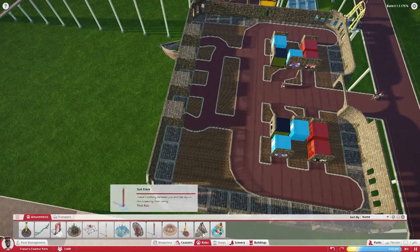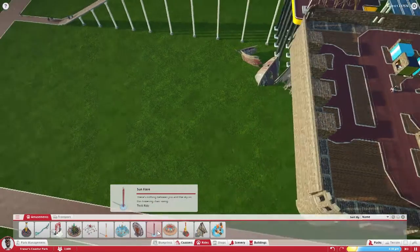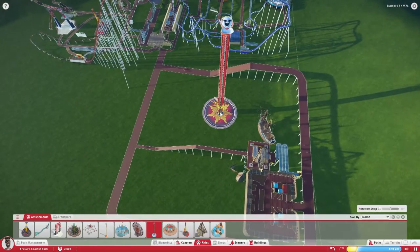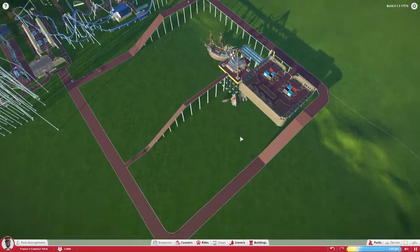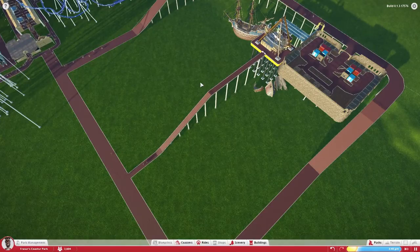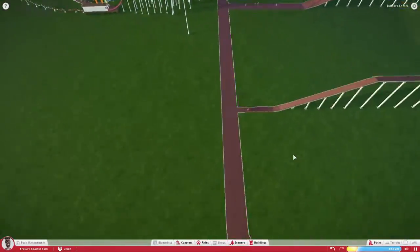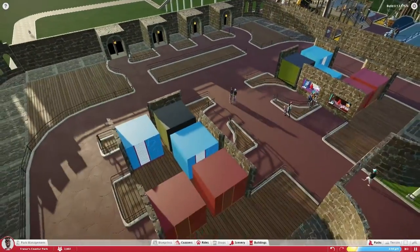I don't know what other rides we have to use. We've got the Sun Flare still to use — how tall is the Sun Flare? Holy crap! I love that little face, that is cool. We might actually put that up here somewhere, maybe just in the corner. I mean, we have thousands and thousands of people now — we get 2600 people, holy crap!